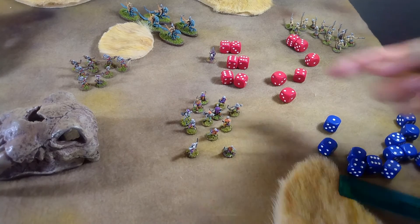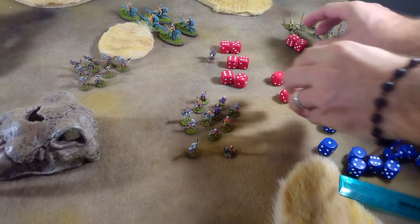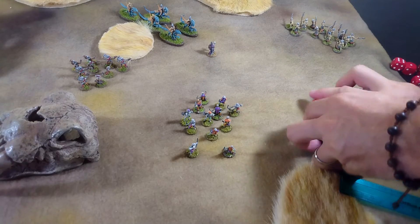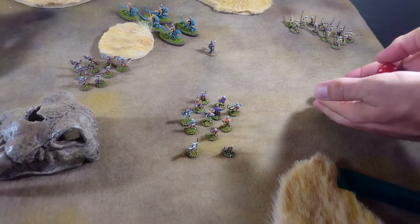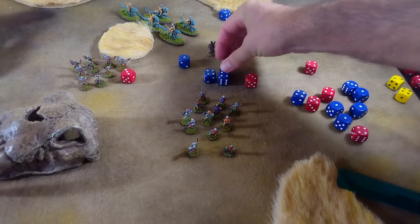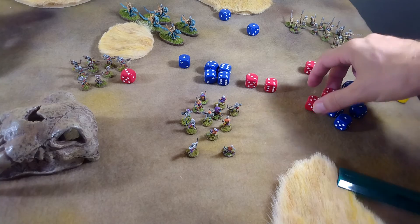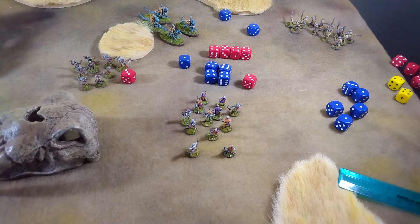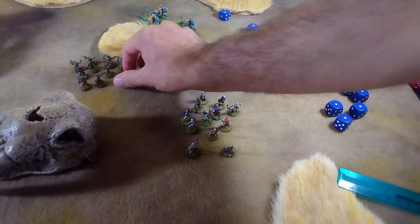That means we're doing a wild charge here — successful. As before, six red versus 12 blue, trying to ride that general down. The elite riders are really in their element here — one, two, three, four hits. The general is gone. But for his part, the general is not going down easy — he rolls four hits and takes another one with him. That means a morale check at minus two — with a ten, they're okay. They'll stop right about here.